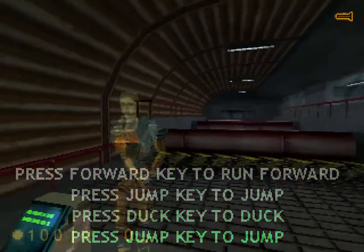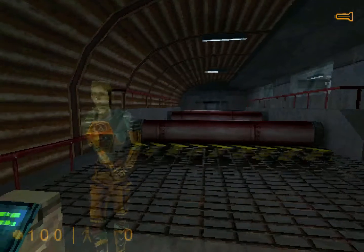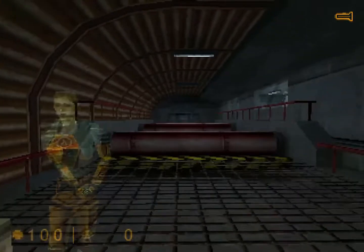Now we will combine skills. You will need to jump, duck, and then jump again. This will prepare you for the next room, where you will have to do both moves at the same time.